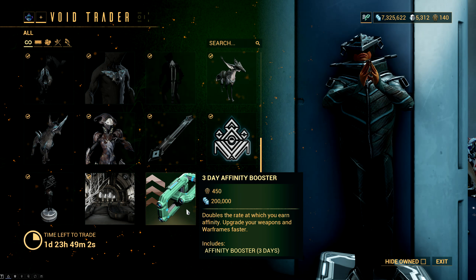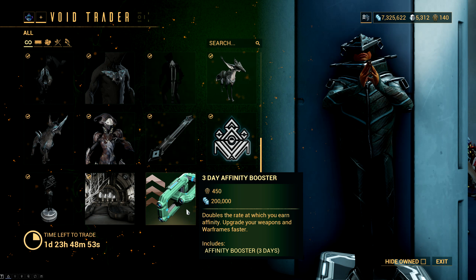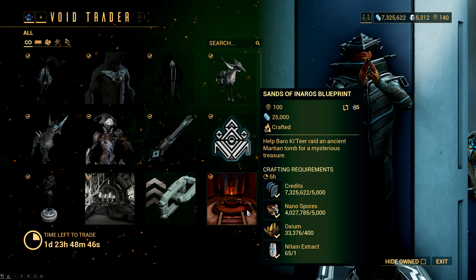Then the second to last item is a 3-day Affinity Booster, which isn't really worth buying, because it's much better if you just farm Prime Junk by cracking Relics, sell that Prime Junk to players, and buy the booster from the market. And the final item is, as always, the Sons of Inaros Questline Blueprint, which is the item you need if you want to get the Inaros Warframe.